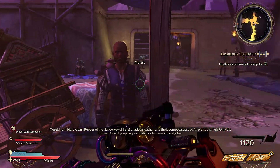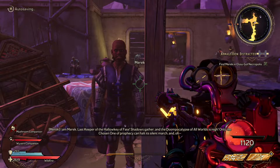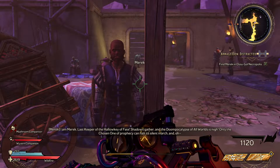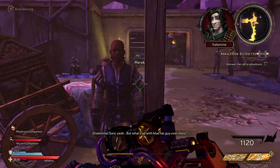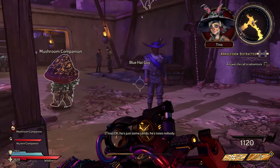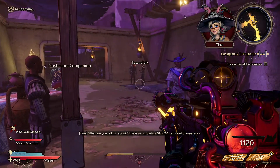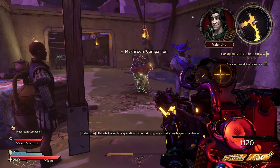I am Merrick, last keeper of the hollow key of fate. Shadows gather and the doom-pocalypse of all worlds is nigh. Only the chosen one of prophecy can hold its silent march. Sure yeah, but what's up with blue hat guy over there? Oh, he's just some rando. He's totally nobody. You're awfully insistent about this guy being unimportant. This is a completely normal amount of insistence. Let's go talk to blue hat guy.